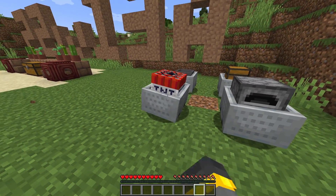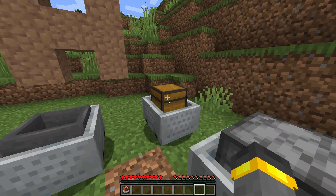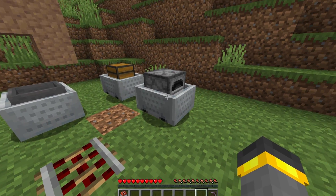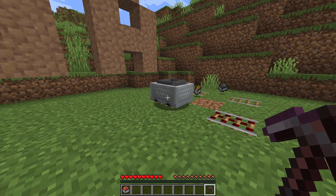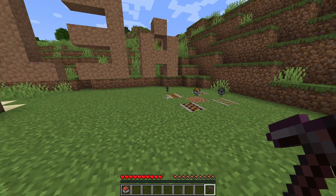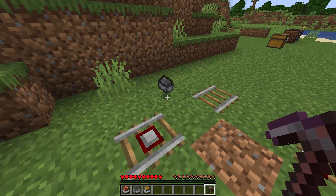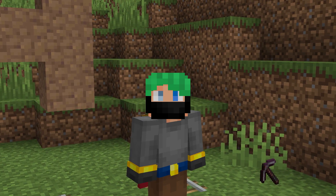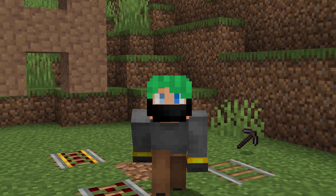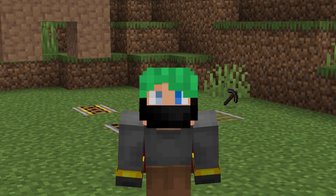Minecarts — if I punch and break one, I get the actual item back. TNT minecart, furnace minecart, I'm so sorry, I don't know if anybody uses those. But the hopper minecart — it doesn't split apart anymore! This is literally life-changing. Another small change: the crafting recipe is now shapeless, so you can put the hopper below the minecart in whatever arrangement you want.